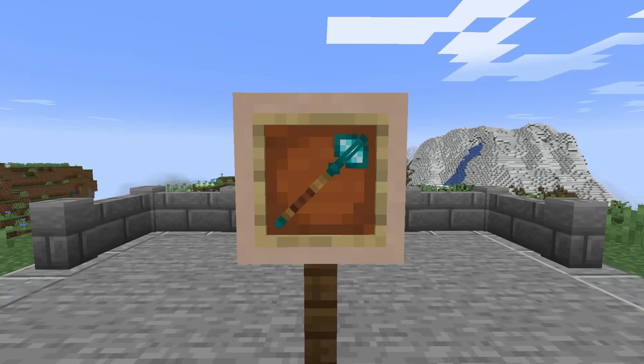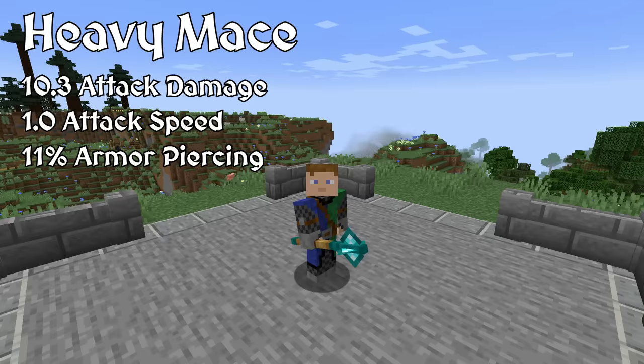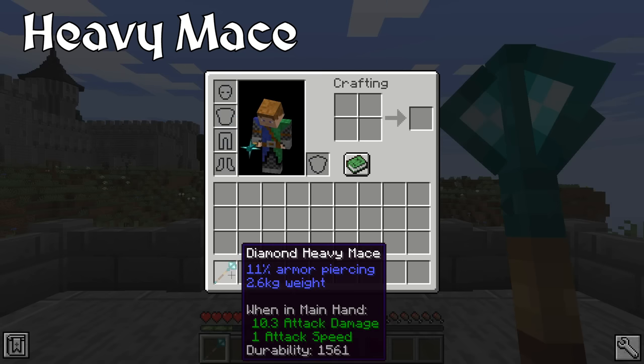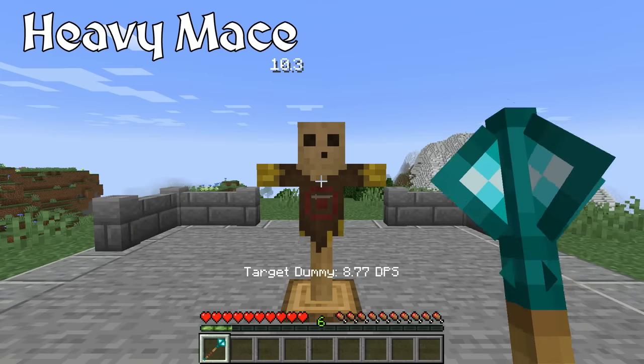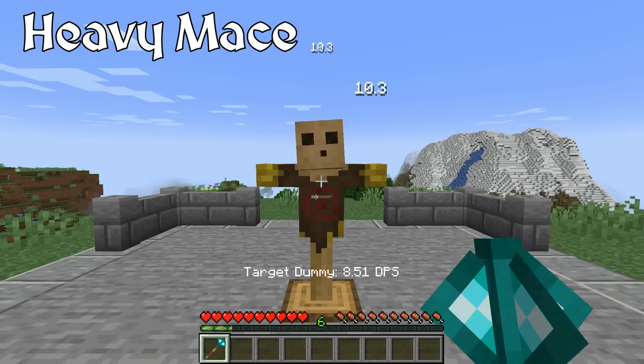The first of the blunt weapons that Epic Knights offers is the Heavy Mace. The mace was a relatively cheap weapon that was able to effectively fight armored opponents. Rather than aiming for the gaps between plate armor, the mace was used to strike the armor itself with enough weight and force to cause serious injury. In the mod, the Heavy Mace is stronger than the vanilla axe and it comes with a healthy armor piercing stat, making it an effective weapon against armored foes.